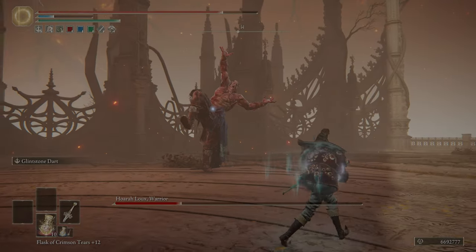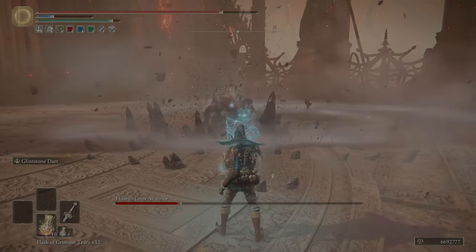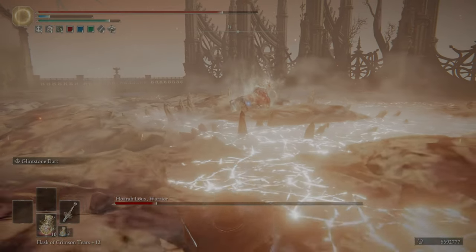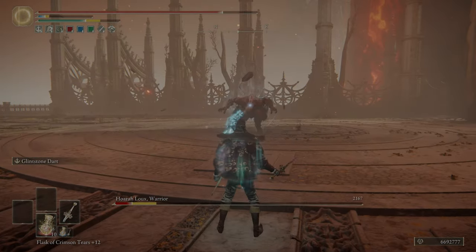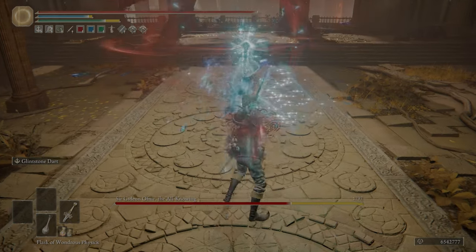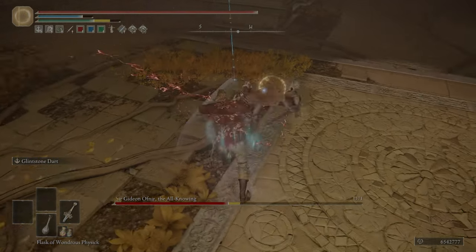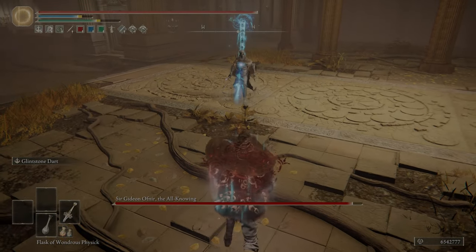The build is done around mid-game, as long as you have 50 intelligence and 40 vigor, the Spellblade set and Warrior Jar Shard. After that you're only investing more into intelligence and vigor. This is an extremely stat efficient build, and even at level 125 I had enough stats to reach all relevant softcaps. Regular sorcery builds really need to go to level 150 to get enough mind to make Comet and Night Comet viable to use.